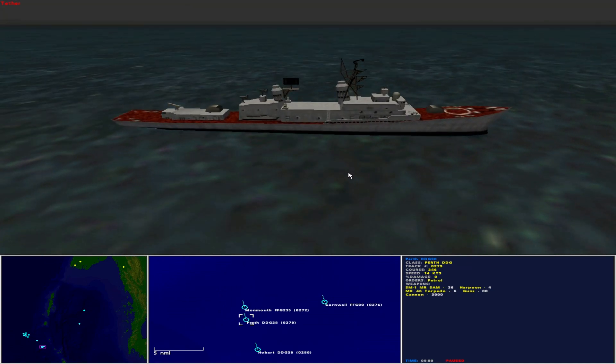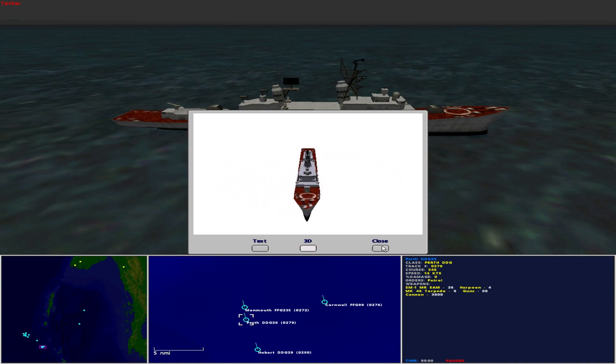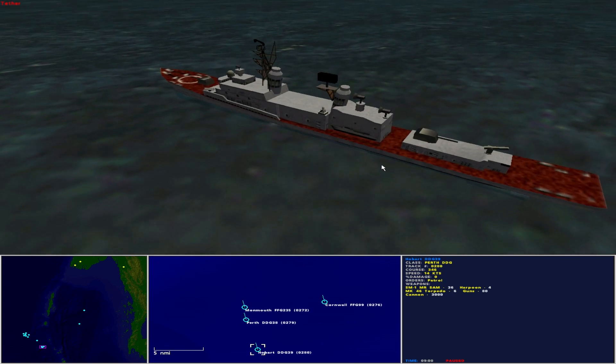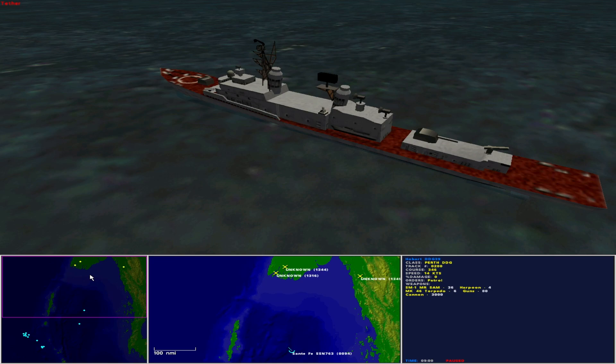Moving to HMAS Perth DDG-38, operated by the Royal Australian Navy as a Perth-class guided missile destroyer. She is 409 feet in length with a beam of 47 feet and maximum speed of 30 knots. She carries 36 SM-1 medium range surface-to-air missiles, 4 Harpoon missiles, 6 Mark 46 torpedoes, guns and cannon. You can see the American influence on her armament. And finally HMAS Hobart, another Perth-class guided missile destroyer. Overall, these ships are capable of anti-submarine warfare and medium range anti-surface warfare, but their short-range anti-air warfare capability makes them vulnerable to enemy missile salvos and they will need to be protected.